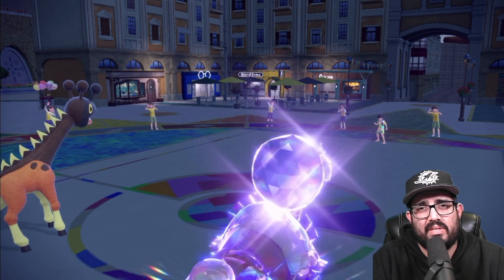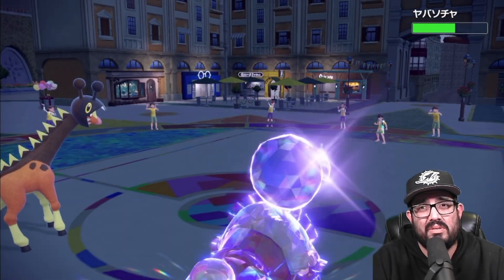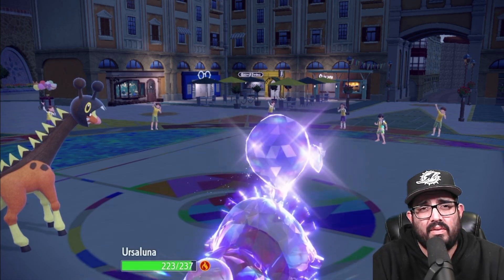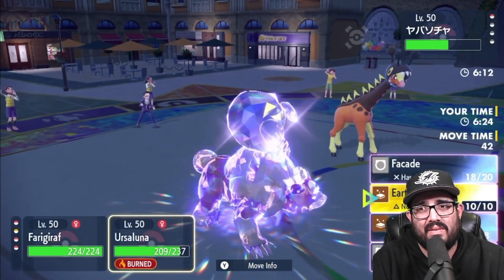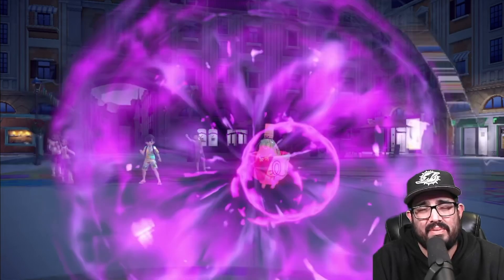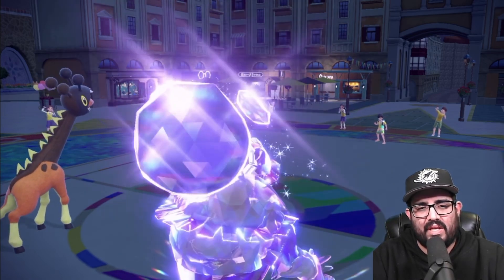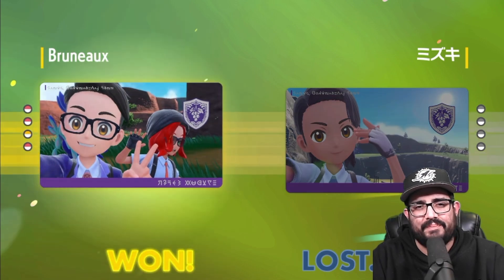Boink boink boink smack — goodbye Ogrepawn. That's so massive, this bear is so good. Why don't people use the bear more? That Teacup just took a lot of damage. Psychic, Headlong Rush — please take me out, I have a bird in the back that wants to have some fun. He's gonna drop my bird — yeah, that's a fast game. GGs though, there was an attempt. Farigiraf and Ursaluna together is just nasty — Farigiraf is still so good.